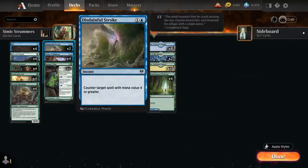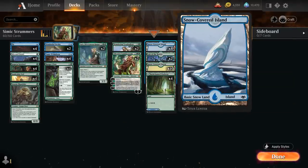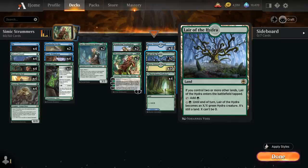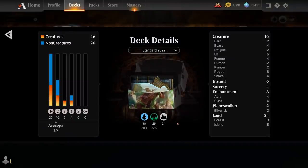We also have two copies of Disdainful Stroke as a cheap counterspell, countering target spell with mana value four or greater — great against sweepers that Snakeskin Veil cannot protect us against, or against big threats like Goldspan Dragon or Alrund's Epiphany. The mana base includes 18 snow-covered basics with eight islands and ten forests, two copies of Lair of the Hydra as a nice creature land, and four of the blue-green pathway as additional mana fixing. The entire deck is rotation-proof. Now let's jump into some games and see how the deck does.